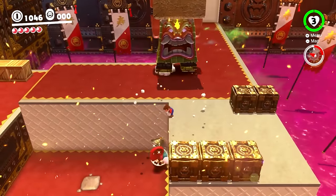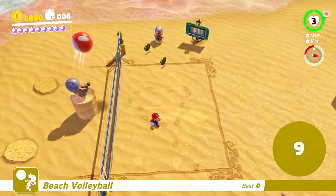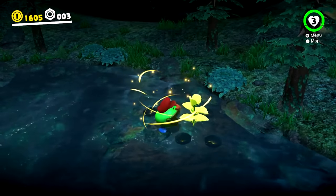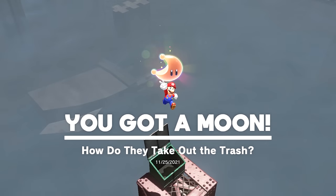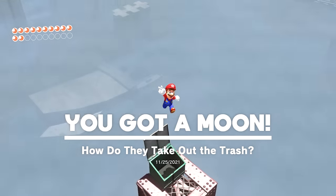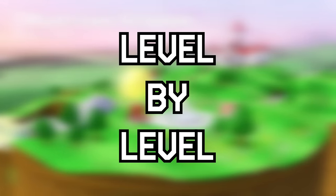I hate that you need Joy-Cons to do the downward cap throw without ground pounding. The volleyball moons are super tedious, this moon in Wooded Kingdom is complete garbage, but amongst those flaws there is one that stands out above the rest — one that could have been super easy to change — and that flaw is located in the Mushroom Kingdom.